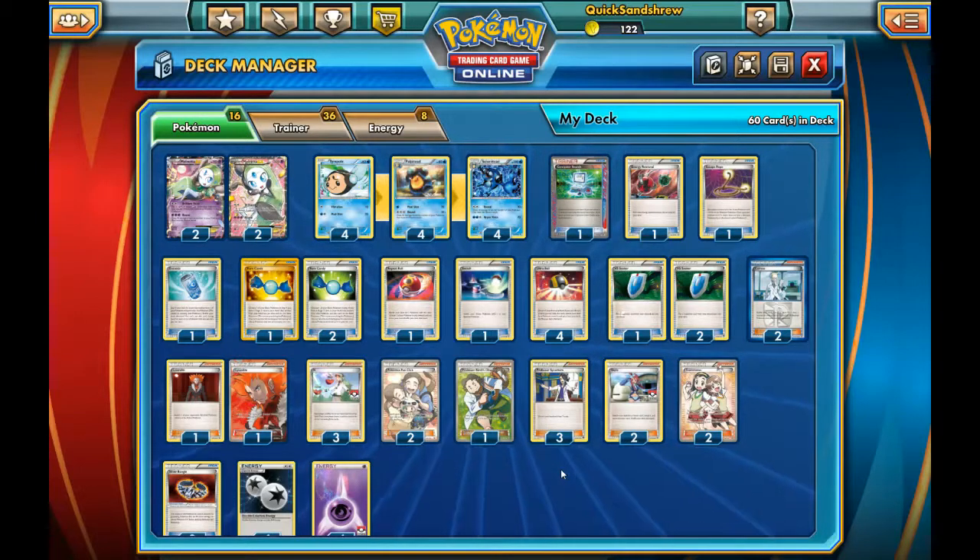The Rallying Cry theme deck is one you can get multiple times by inputting codes, so beginners can quickly get the core pieces they need. And Meloetta EX, given her relative lack of usability, is pretty cheap. I have seen 4 full art Meloettas for a single pack on public trades before, so it's very easy to get a hold of them.